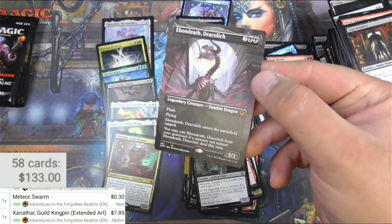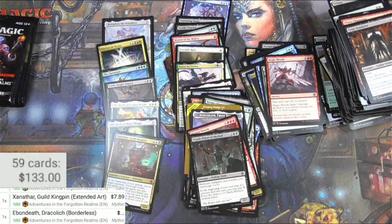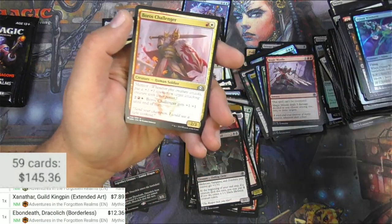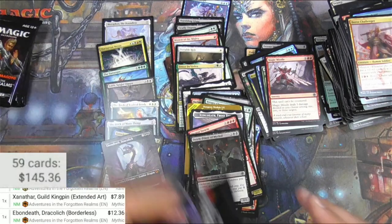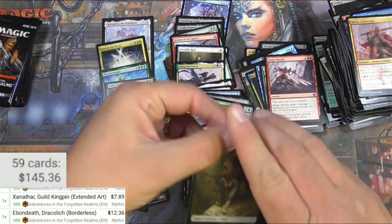The Draco List — very cool full art, borderless. Twelve bucks! Boros Challenger from the list, from a set from two years ago — no thanks.